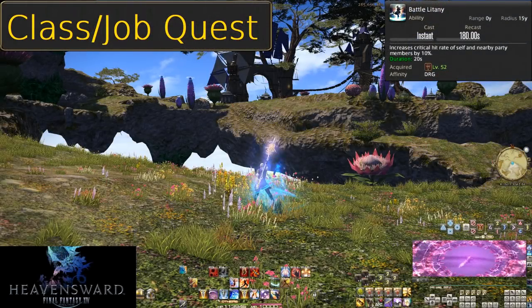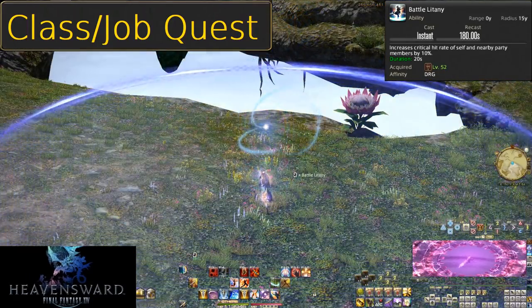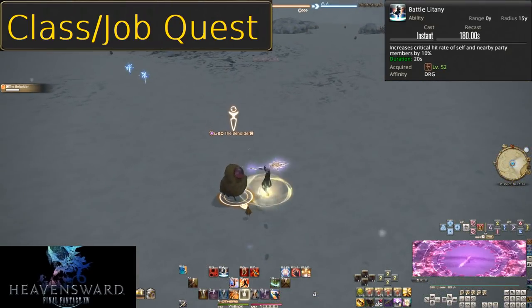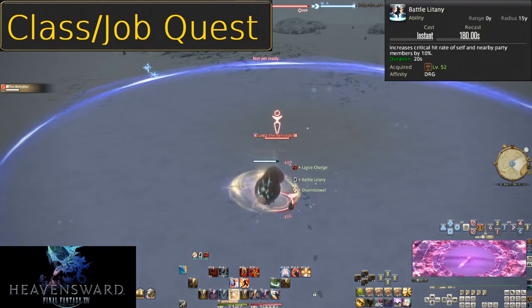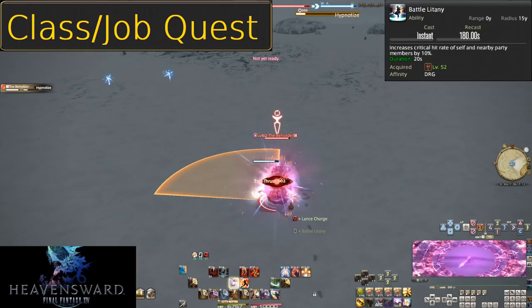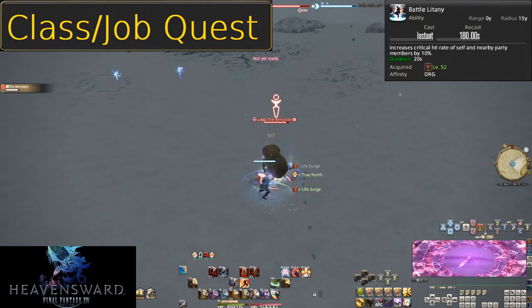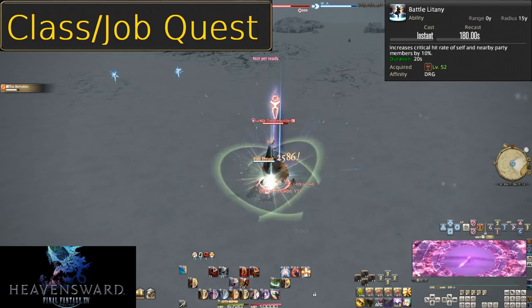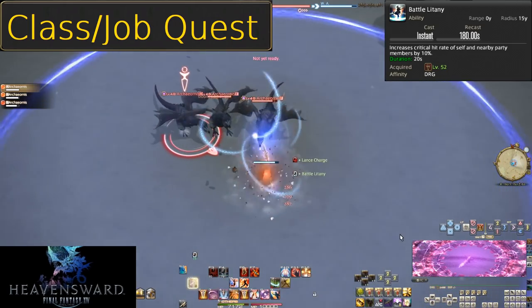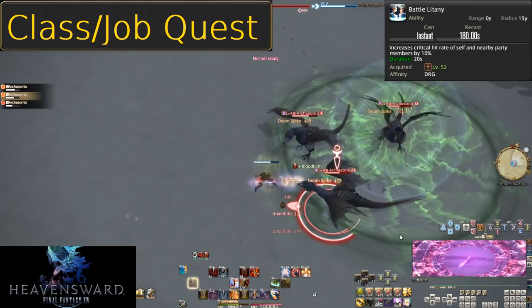Level 52, Battle Litany. Your first Heavensward skill is quite the doozy. An extremely long 3 minute cooldown, but a wide 15 yalm range for a 10% crit rate buff for 20 seconds. The party will have to be trying to avoid it or be in 24-man content to ever be out of range. This essentially secured Dragoon a raid slot for two expansions in a row, so be sure to get it out there. Use it on cooldown, especially when the tank pulls a lot of enemies at once.